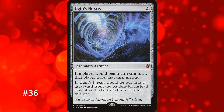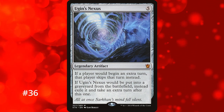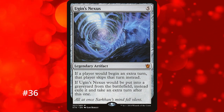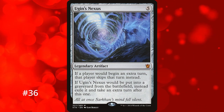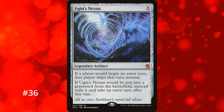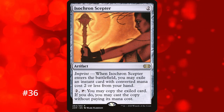We return to artifacts with Ugin's Nexus at number 36. This is actually an anti-extra turn card — it makes any player who would take an extra turn skip it instead, including yourself. But if it ever goes to the graveyard from anywhere, you get to take an extra turn. So if you have 5 mana and a removal spell to spare, you can get an extra turn. Your opponents won't want to destroy it since that gives you a new turn, and it's fairly easy to destroy it yourself with artifact removal. You can even combo it with cards like Izzet Charm and Isochron Scepter for repeated extra turns.